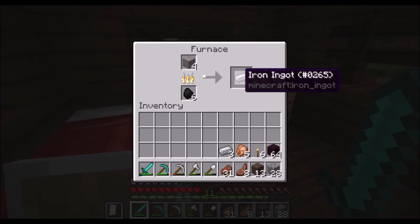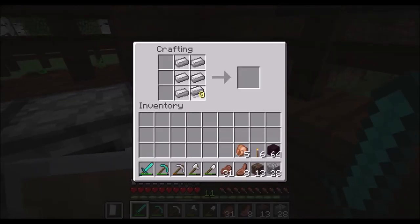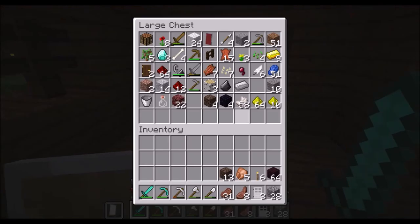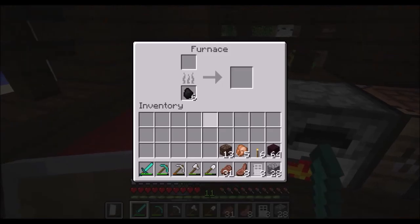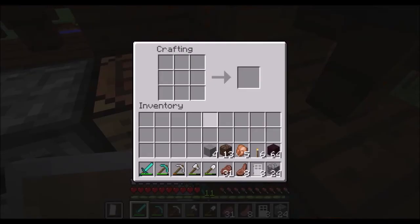I guess it doesn't smelt while you're in the Nether, so I'm just gonna sit here and stare at the screen awkwardly for the next minute while this melts. Okay it's done — let's make our door. It conveniently makes three. I need pressure plates — actually I need to smelt stone for that. I only need four anyway.